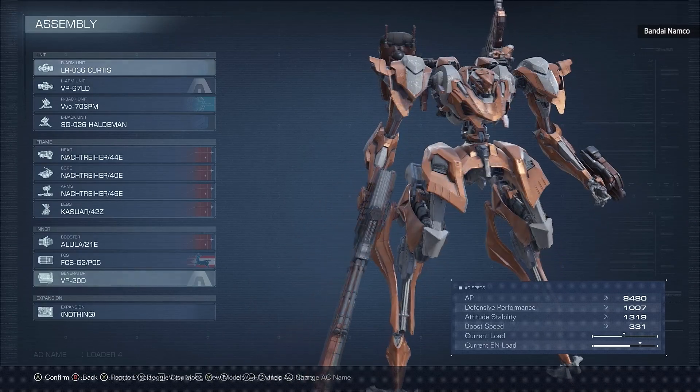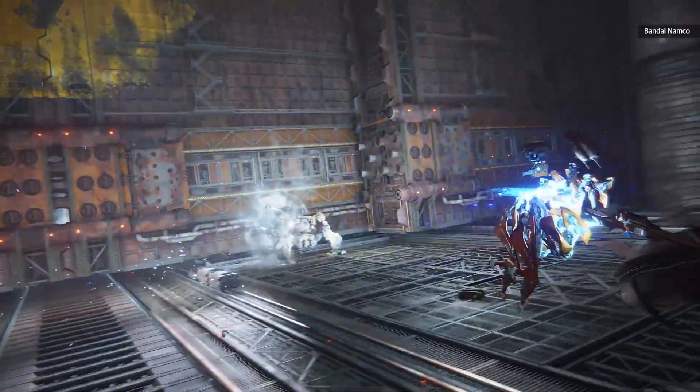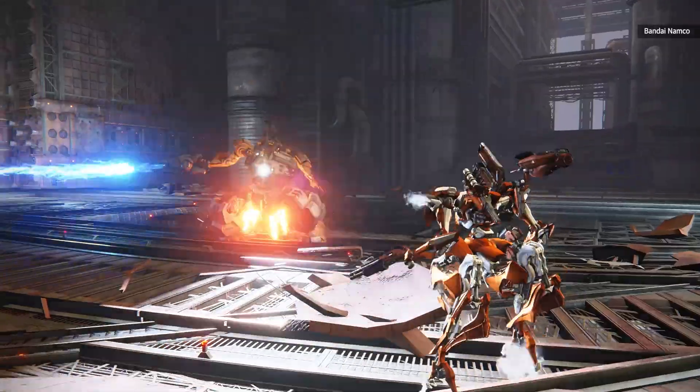Not only will those mech design choices be crucial to beating a level, they'll also define how you play the game. You can set up a mech that's lighter and more agile, able to float around mid-air while raining missiles on opponents, or you can go for a slower, more powerful build with lots of melee combat skills and powerful laser beams. Armored Core games always offer at least a mild dose of realism though, so you'll need to balance out all those weapon choices with exactly how much power your mech can output.